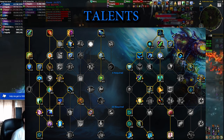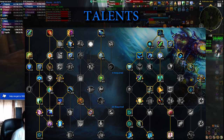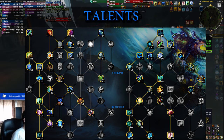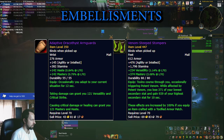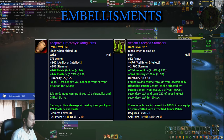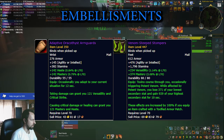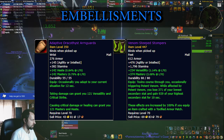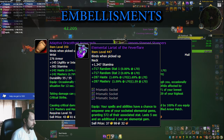I'll also make separate videos for the alternative talents for more niche situations. For embellishments this season, probably the best options are on your wrists and feet. The Adaptive Dracothyst Arm Guards and Venom-Steeped Stompers both give lots of secondary stats, which is very good. The only other option to consider is the Elemental Lariat on the neck, but that's good once you have a lot of sockets on your gear — probably later in the season.